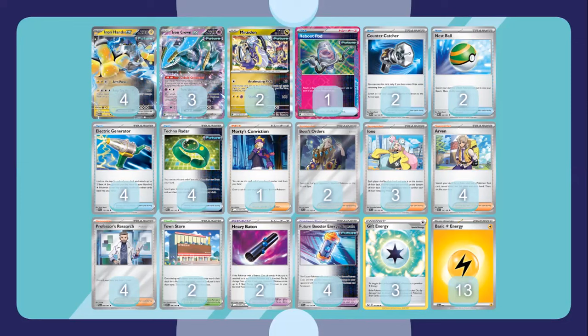For supporter count, we play one Morty's Convictions — a really good card where you discard one card from your hand and draw cards equal to the number of Pokémon on your opponent's bench, up to five cards maximum. It helps the discard effect which works with Reboot Pod. For draw and disruption we play three Iono and four Professor's Research. Arven is also included because it lets you grab item cards like Electric Generator plus future Pokémon tools like Beast Energy Capture or Heavy Baton to streamline your Iron Hands attacks.